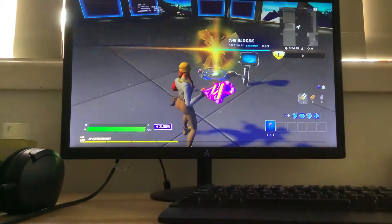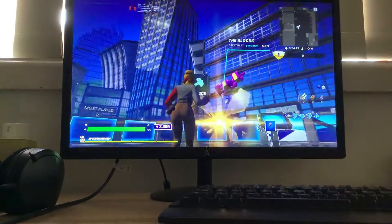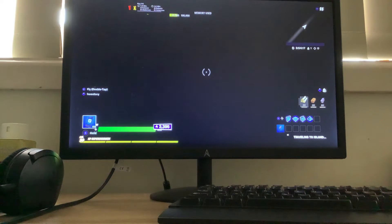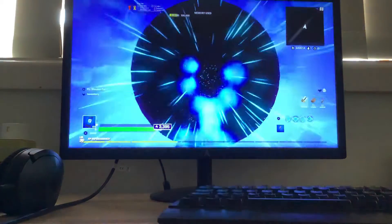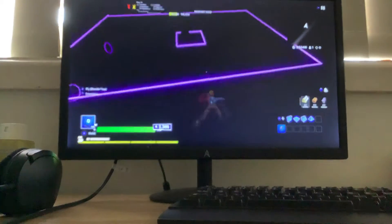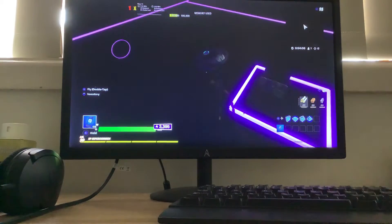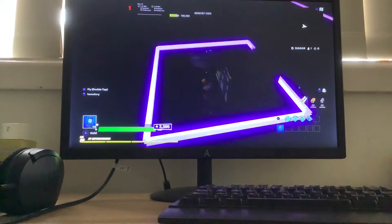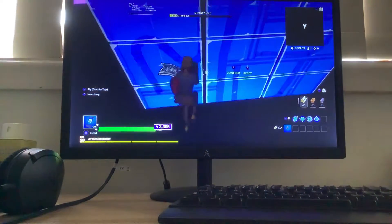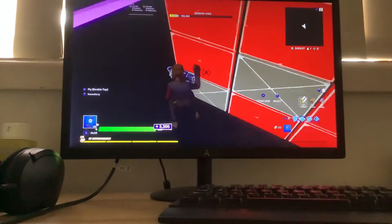It's just the block on the outside, but when you get inside — I haven't really put spawners or anything yet — but here it is: my island. So first, okay, three, two, one...